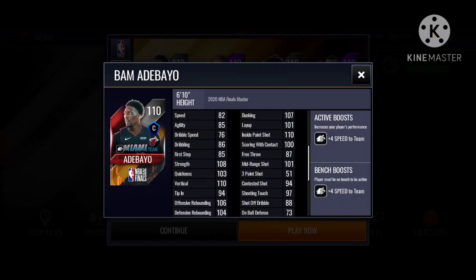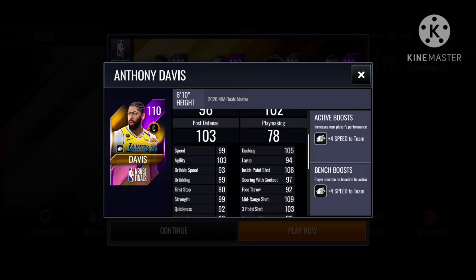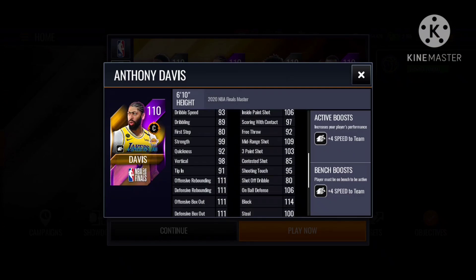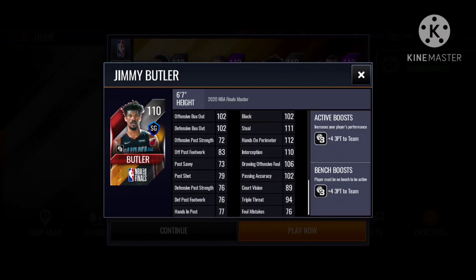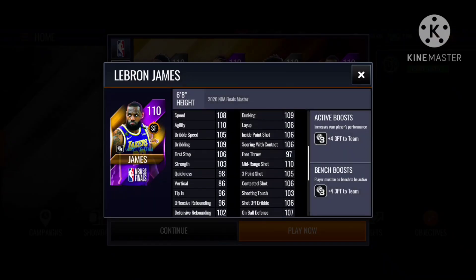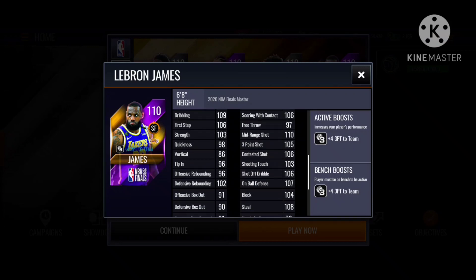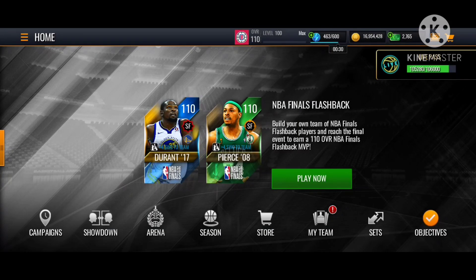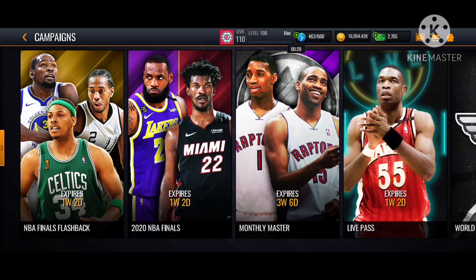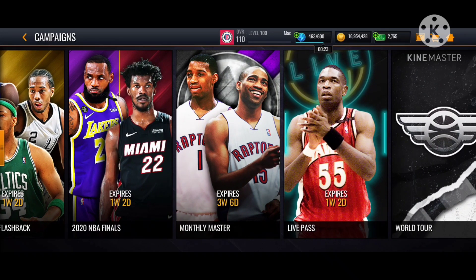Let's just check if there's any stuff — alright, there's nothing. So you can look at this Bam Adebayo, very nice stats. I might go for the AD because I'm not sure. And this Jimmy too. But I got Doncic so I might go for LeBron.